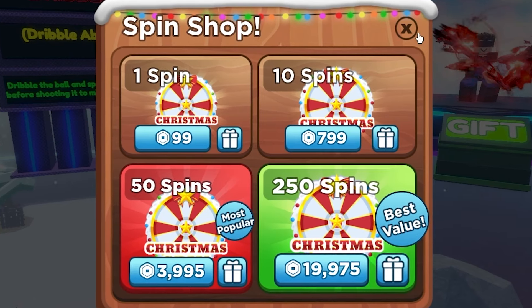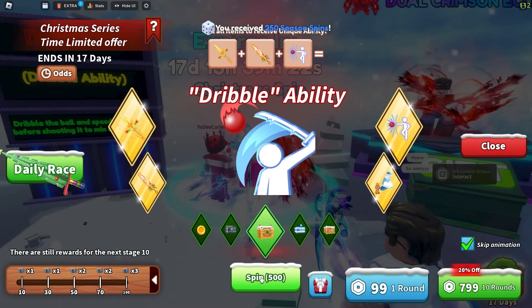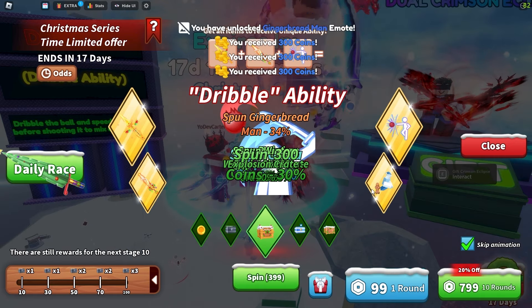250 season spins — a really, really fast way to drain out your Robux. So buy with caution. Oh my gosh dude, I've got 500 spins. Let's see if I get it. So many gingerbread emotes.